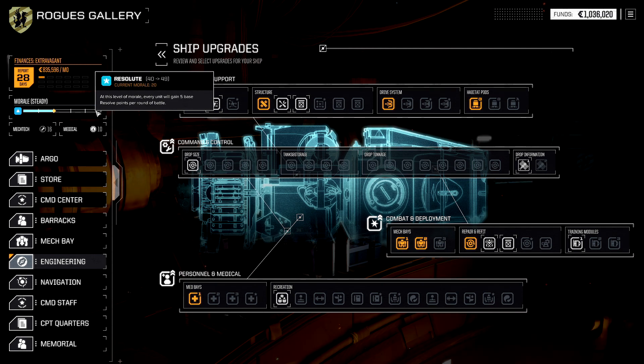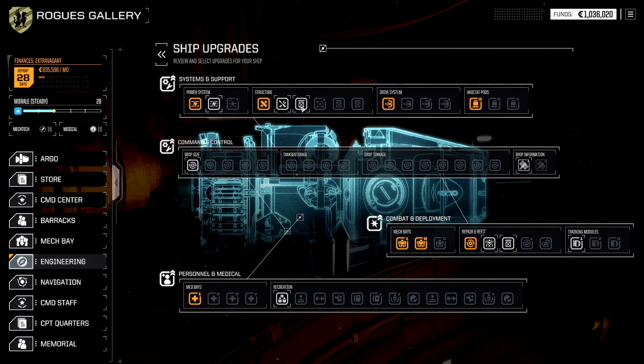If you get above 40 morale, it's 5 resolve per round. I keep saying per turn because it's per turn of that individual mech warrior — since each mech or vehicle can only act once per round. Morale and resolve are intertwined: resolve is in combat, morale is out of combat. Morale influences resolve; resolve does not influence morale. So morale, especially after the handheld rework, is very interesting to invest into.